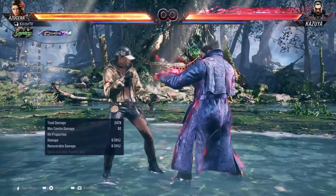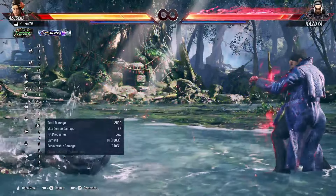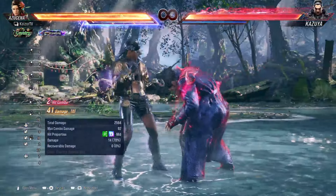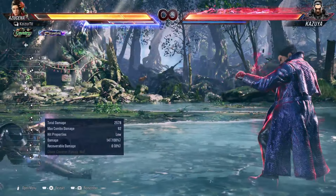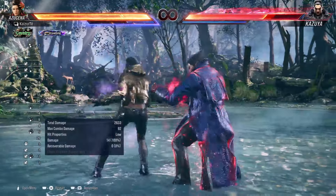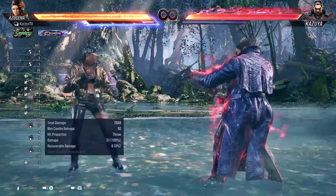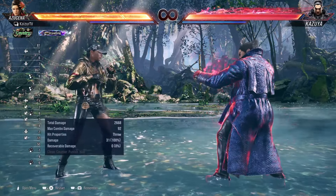One thing to think about in this drill is if the opponent does an armor move on hit, they'll still beat the 1+2. In that case, if you think they're going to use armor, use 3. Also, sometimes jumping over works, but do not do it versus Kazuya. You could also use a throw — that beats the armors. But everything else is beaten by that 1+2, so the drill still works as intended for the most part. I highly recommend it — you will get a lot of games off of just the down back 3 tech.